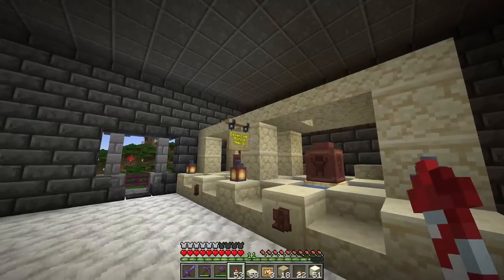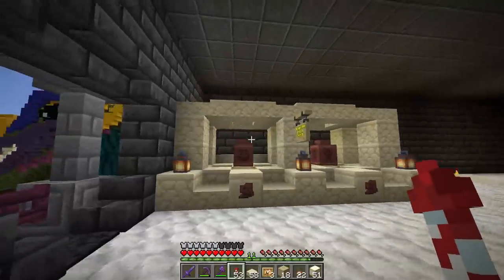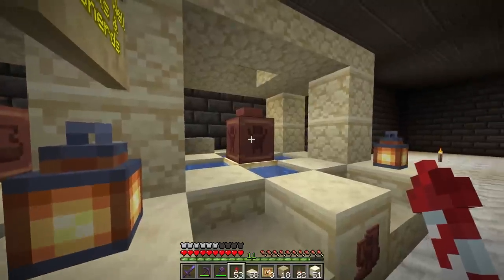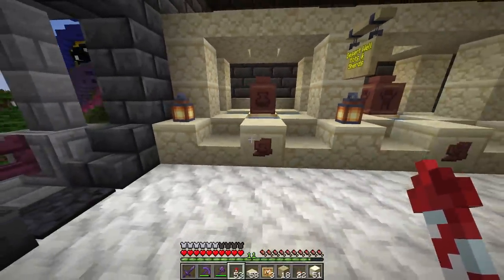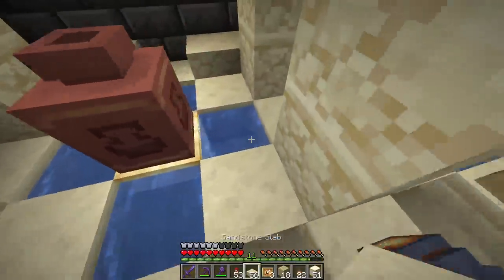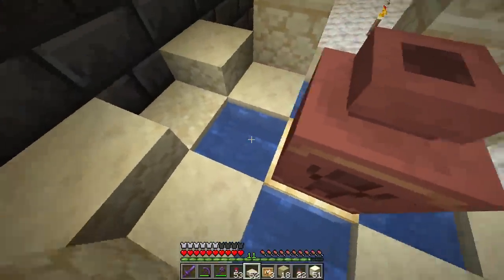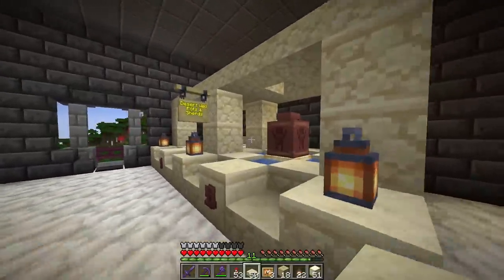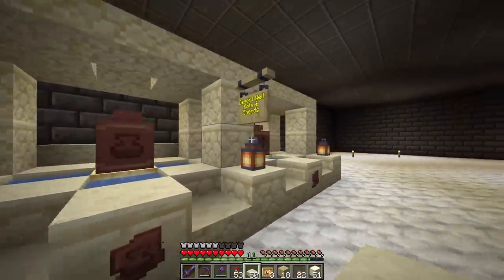Here we have our desert well pots and shards structure. It pays homage to the desert well — it's just one block wider than the actual desert well, but the extra wideness helps display the pot with the arms up, or the brewery shard. We have the pot and shard here, some water filled in, and sand underneath these areas, just like in the actual desert well. Desert well is now done — this one only has two different unique pottery shards.